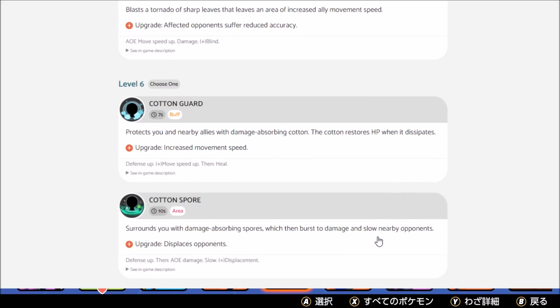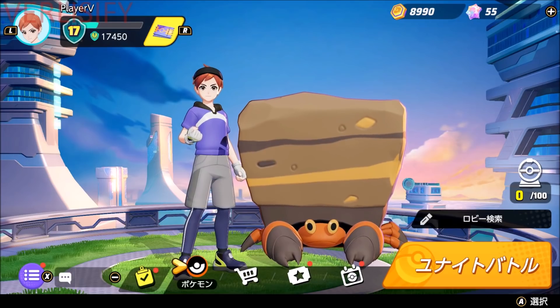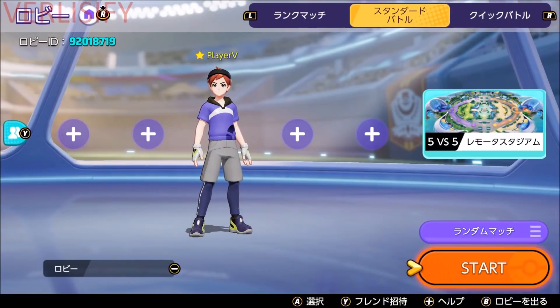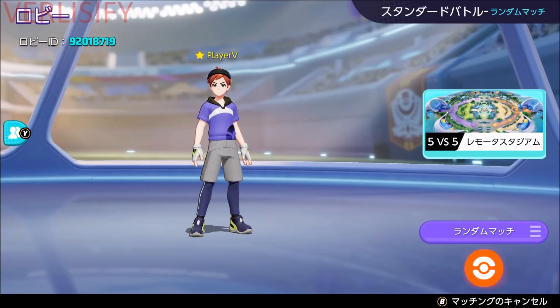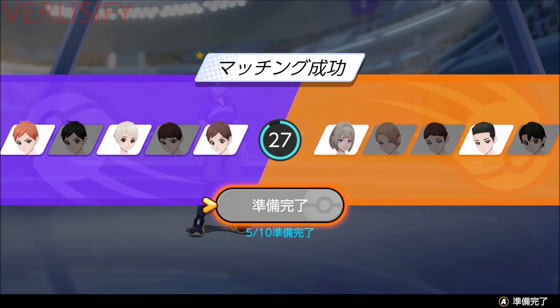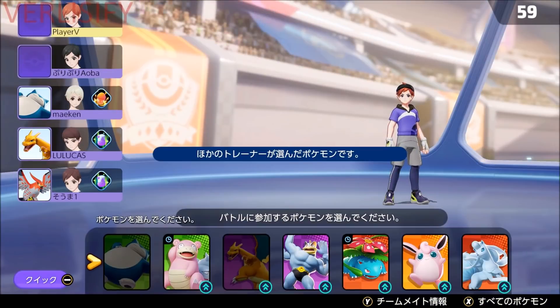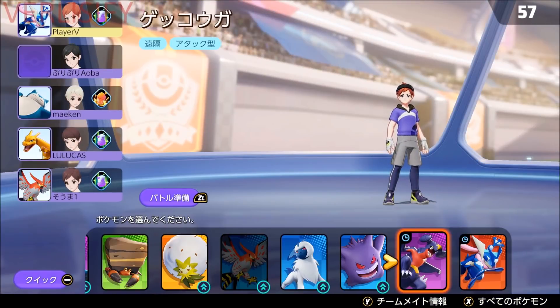Then Cotton Guard protects you and your nearby allies with damage-absorbing cotton. The cotton restores hit points when it dissipates, and you get more movement speed. Cotton Spore gives you damage-absorbing spores that burst to deal damage and slow nearby opponents, but displaces on upgrade. I read that and it makes sense, but Eldegoss in my game is either completely useless or making teamfights take forever — like three times longer than it should.